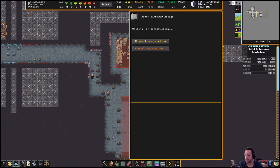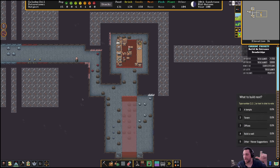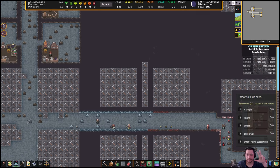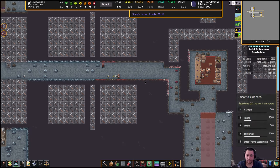So we're still waiting on the Cinnabar Bridge, but here we go — what to work on next. We have a temple, a tavern, offices (because this is a temporary office), a well, or other suggestions that you might have.